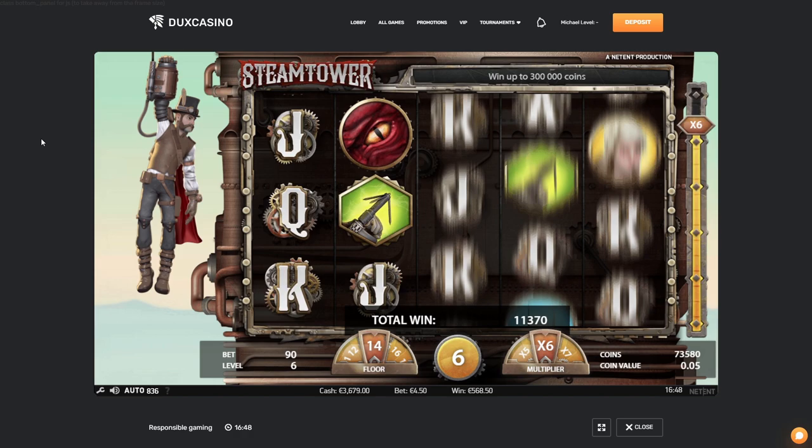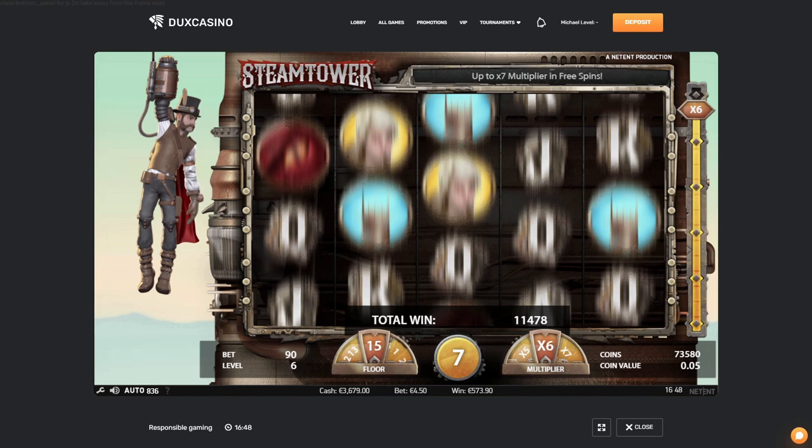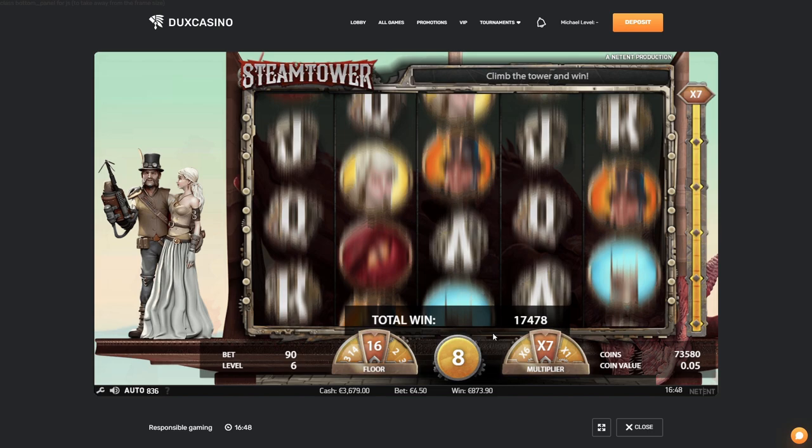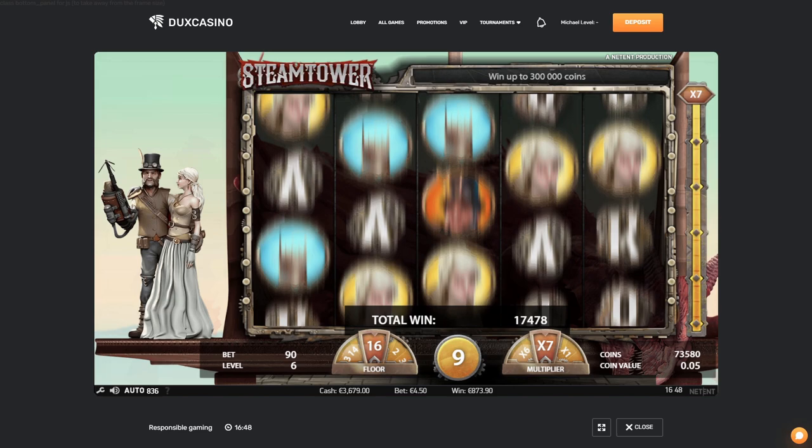Please, defeat the dragon — yes! Do I get it? 873 — no no, we still get the spins as well with x7 multiplier, this can pay! Come on, premiums please. Oh come on, don't waste my spins. 7 more to go, how much do we have in total? 807 euros.